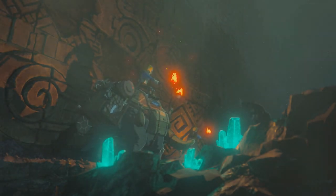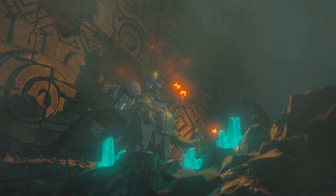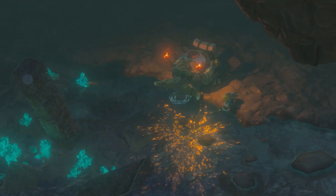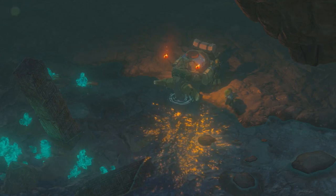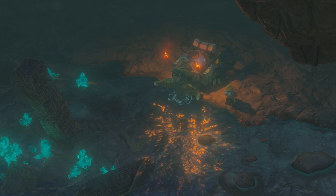But if the beast of burden seen in the sequel isn't just limited to the cutscene, but can actually be ridden in-game, it's probable that it'll serve a purpose that a horse can't — providing some sort of storage, or illuminating dark caverns with mounted torches. If this is the case, perhaps it isn't the only useful mount Link will be able to tame in the sequel.